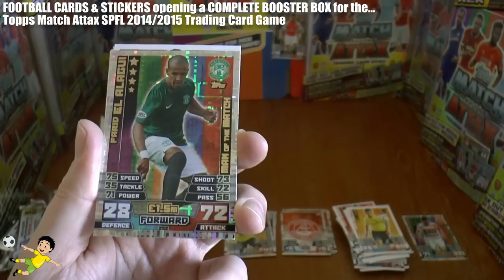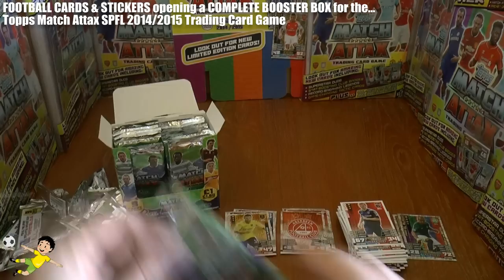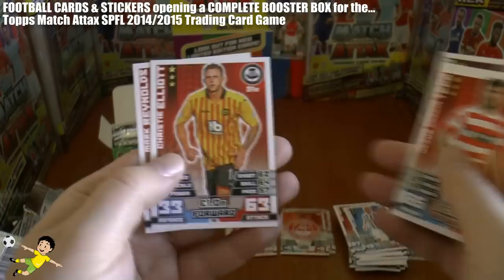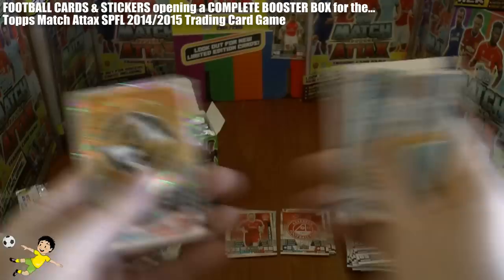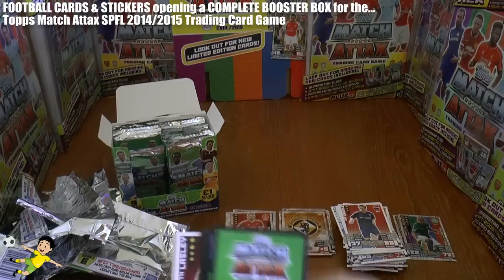Followed by our second Man of the Match — it is Alagui of Hibernian. And the rest of the base. Then we have Adam Rooney of Aberdeen — star player. I haven't pulled any duo cards yet; I wonder if there's going to be some in the box. This time we've got the tones in, and then we have the Dundee United logo. Seems like plenty of logo cards coming out of the box so far.